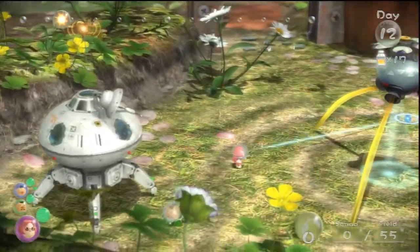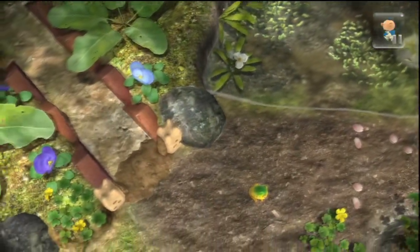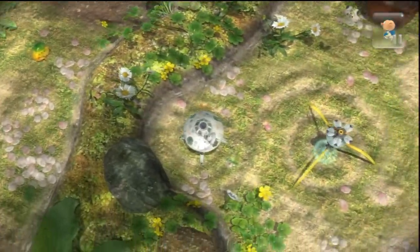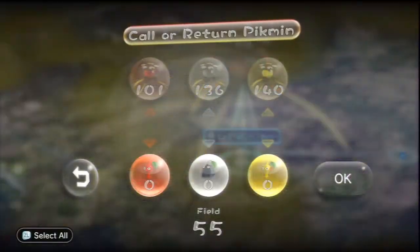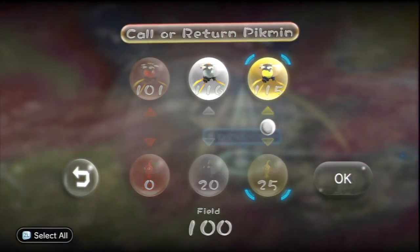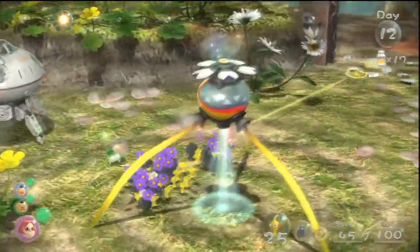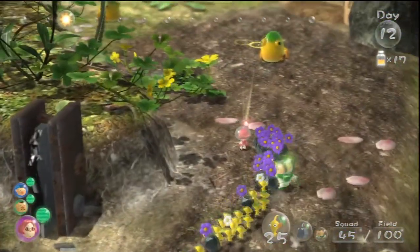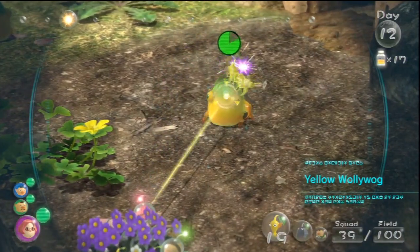Alright, electrified gate. Now for her, she can just march some yellow Pikmin over here. Oh wait, there's one in my way — she's going to need rock Pikmin and then yellow Pikmin. It might be a two-part puzzle. The yellow Wallywog. Oops, had the wrong type out.